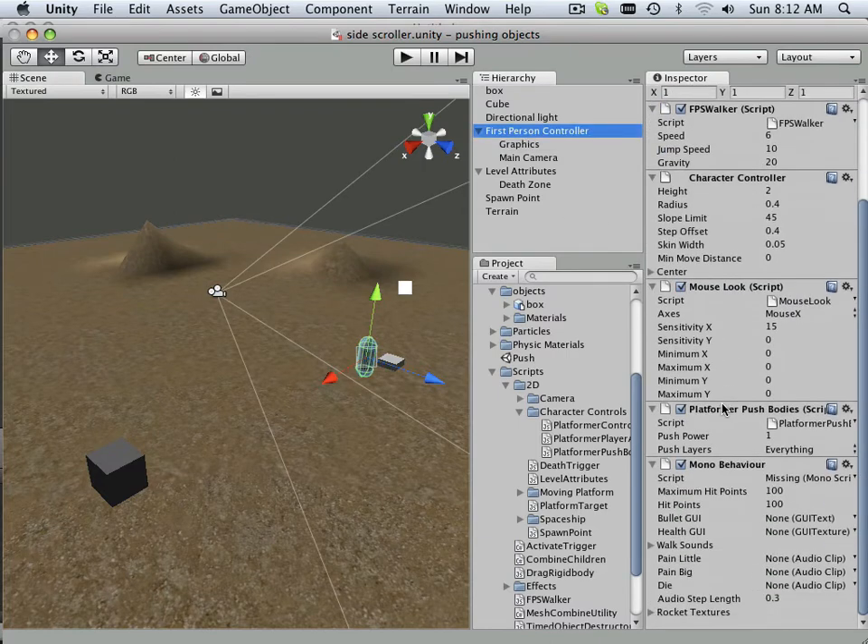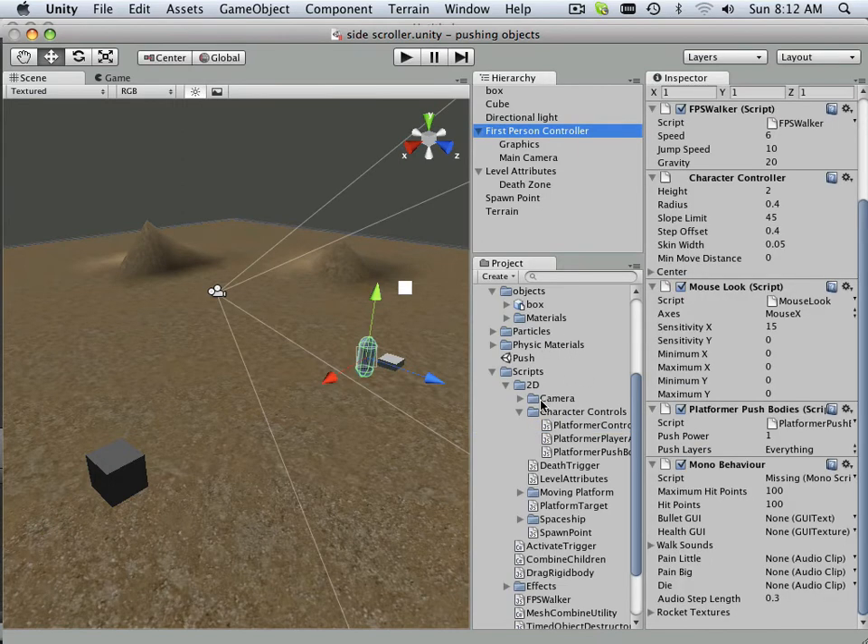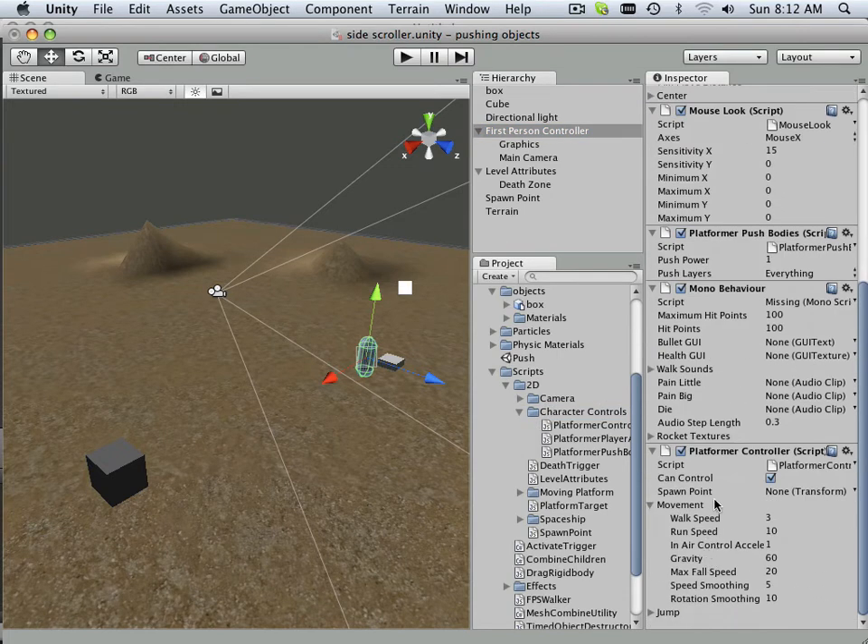The character doesn't have anything in here, but it needs that platformer controller script. So first click on the character controller and then click and drag this one over. And there it says spawn point — well, my spawn point is right here, and I click and drag it over. Let's find out if this spawn point works.